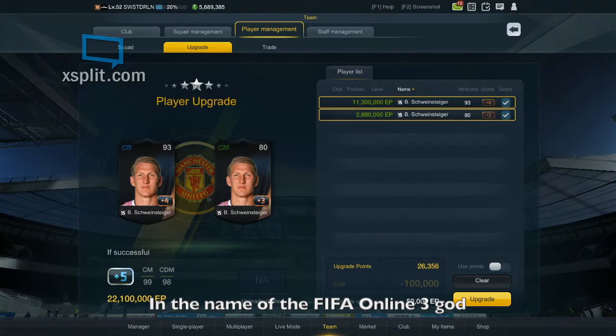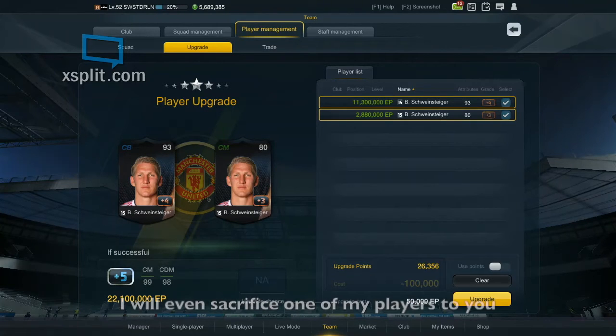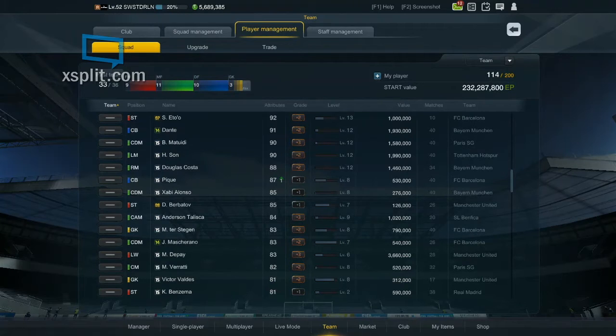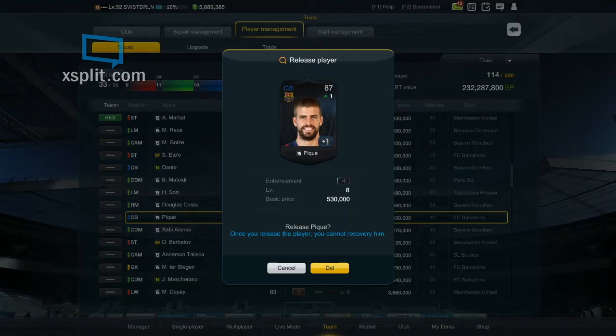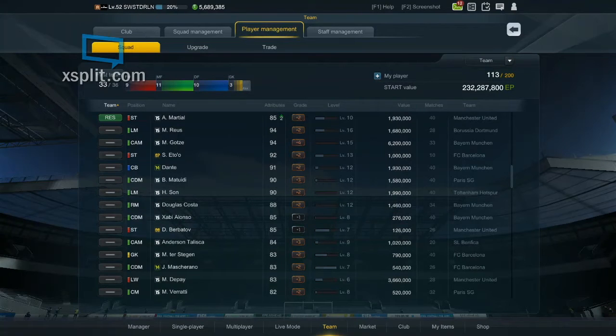In the name of the FIFA Online 3 God, please bless me with the blessing to upgrade Bastian Schweinsteiger to plus five. I will even sacrifice one of my players to you. I'm just gonna delete one of the players I don't need — Gerard PK. I'm not gonna sell him, I'm just gonna delete him. Okay, I've made this offering.